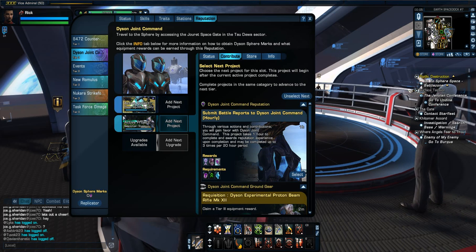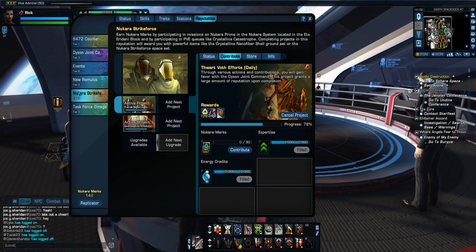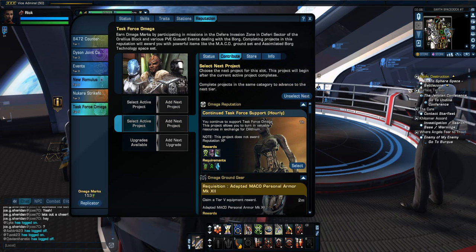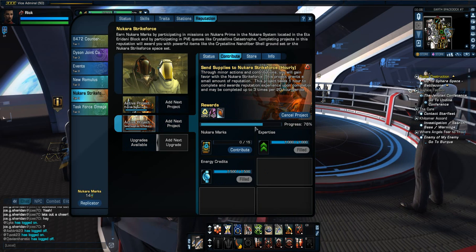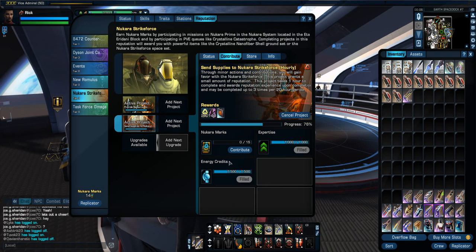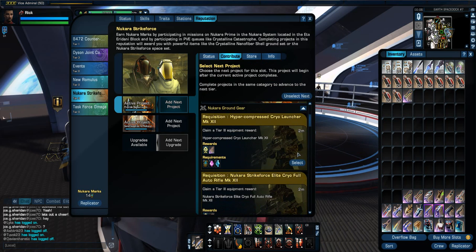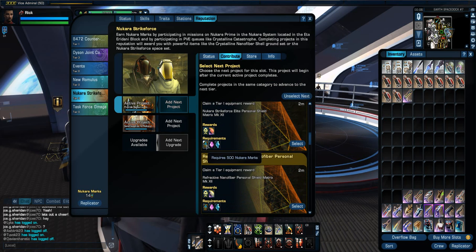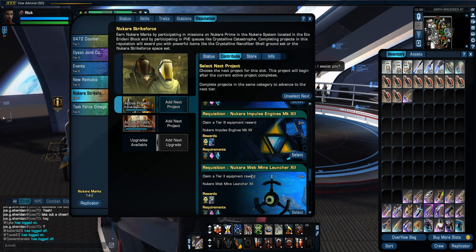Especially in Dyson Joint Command, because in Dyson Joint Command, instead of marks you had to get commendations. Luckily they've switched it so you only do marks. Now instead of having to buy certain commodities like medical supplies, it's just energy credits, experience, and Nakura marks — and dilithium for some things. It's all been simplified.